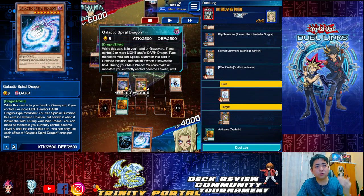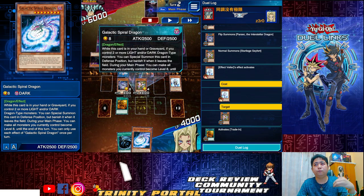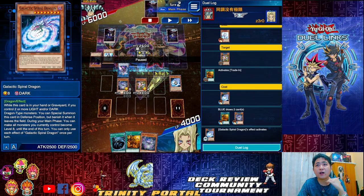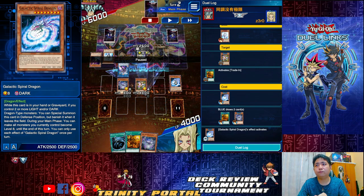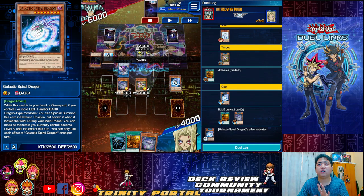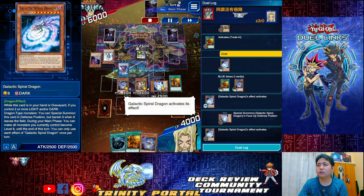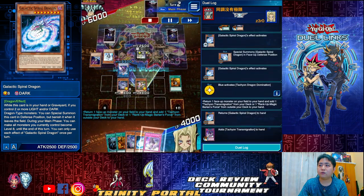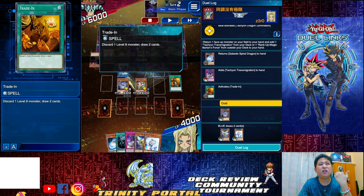No choice — Trade In. I take off the Spiral Dragon. I could just use the effect to summon Spiral, but I wanted more resources, so Trade In with Spiral is the best choice. You can still activate it in the graveyard — that's the thing. If you control two or more dark and light, regardless of whether Spiral Dragon is in graveyard or hand, you can still activate it.